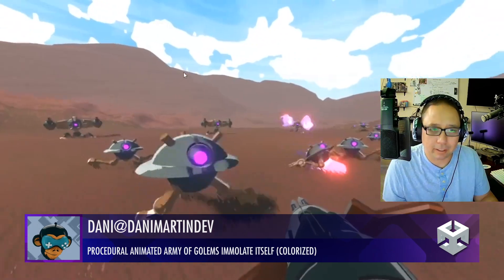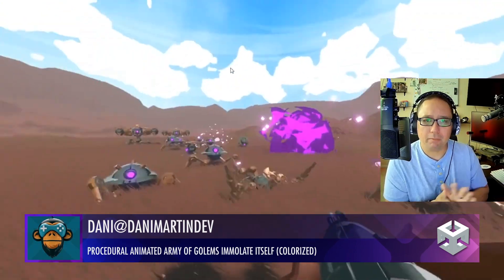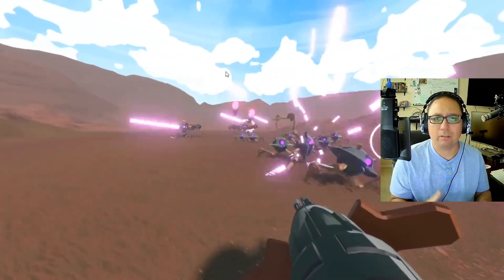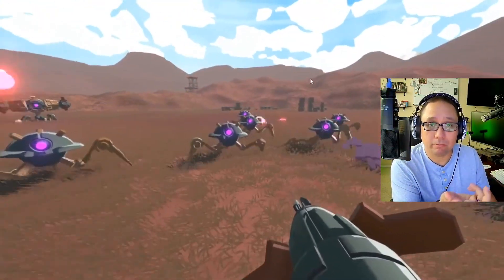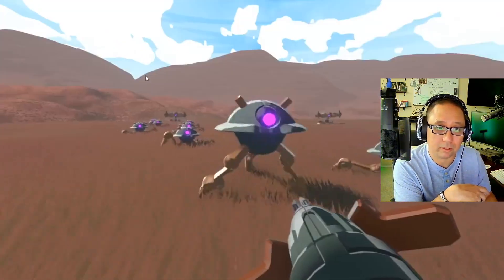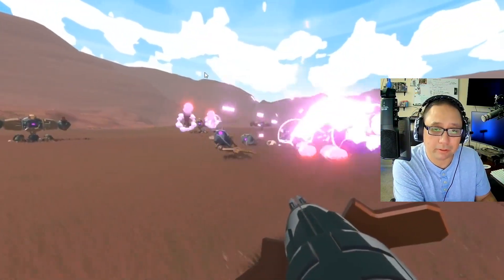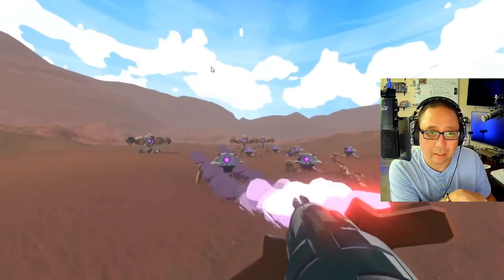Danny has got this amazing, beautiful Breath of the Wild type of animation — really clean, nice shaders, nice particle effects, nice explosions. I like it. I'd add some camera shake to this — especially if you're doing Cinemachine, throw some signals in there to get some camera shakes going. But overall it's looking pretty good. Eight and a half out of 10.